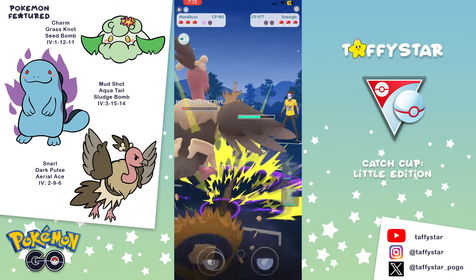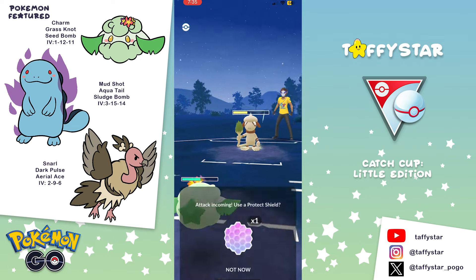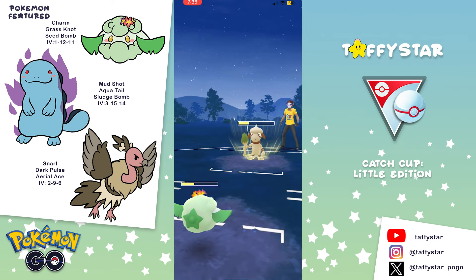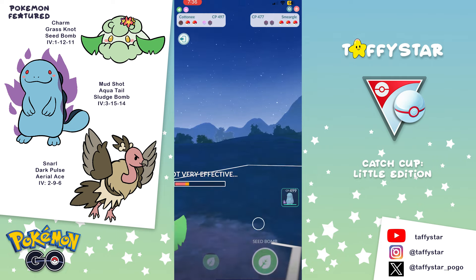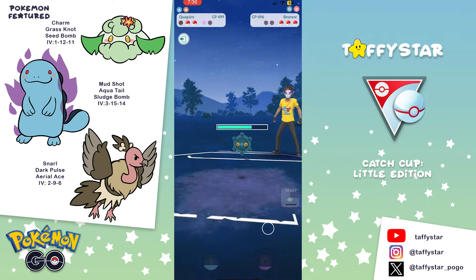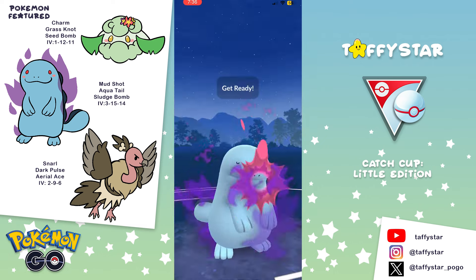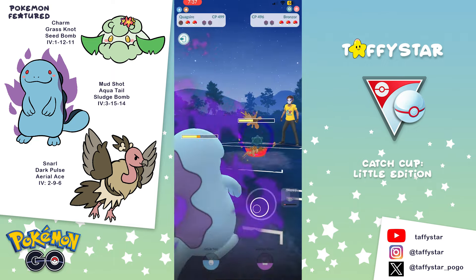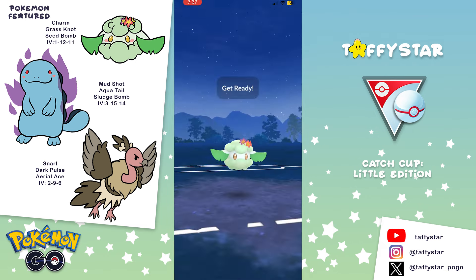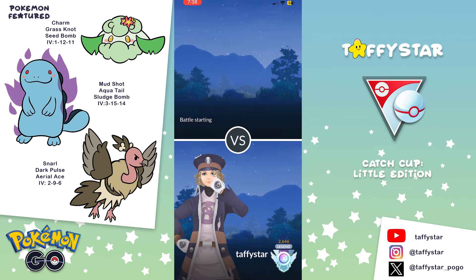The closer is of course going to be Mandibuzz. Mandibuzz has decent bulk in Little Cup and it is going to take care of that Bronzor, which your lead is going to be very weak to. Hopefully you can draw the Murill out with the second Pokémon so that it's out of the way and Mandibuzz can sweep. I should say in the first couple of sets I run it with Foul Play in place of Dark Pulse, but I would recommend Dark Pulse over Foul Play — it's so much better. The infographic on the left shows Dark Pulse. Go with that moveset.